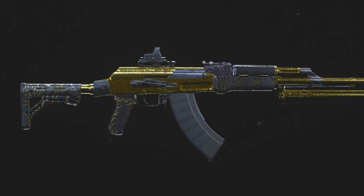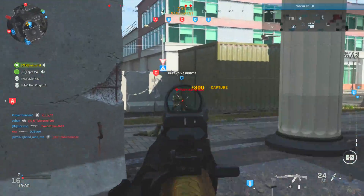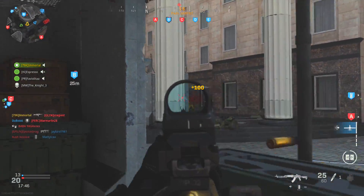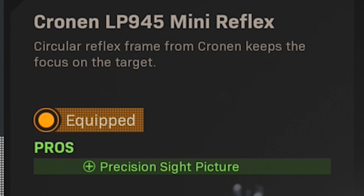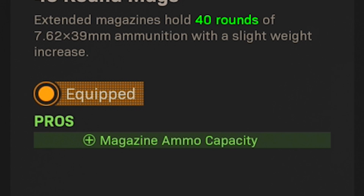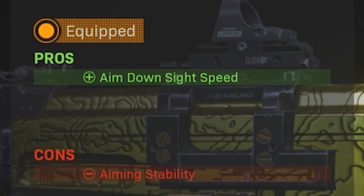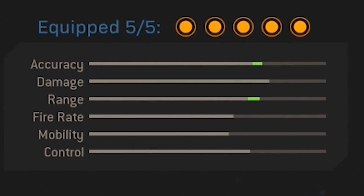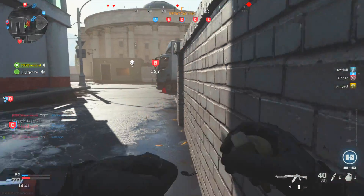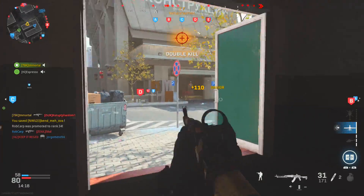Setup number five may come as a surprise — we're using the AK-47. I consider the AK on the verge of overpowered because of its ability to shred at long distances; tap firing is a must at extreme ranges, but if you hit your shot this gun melts. I'm rocking the 23 inch RPK barrel for increased damage range, bullet velocity, and recoil control; the LP945 Mini Reflex; the Stippled Grip Tape; the 40 round mags; and the FFS Close Quarters stock for increased ADS speed. There are no stat decreases — only increases to accuracy and range — making it surprisingly effective considering how rough the AK-47 is in its base form.